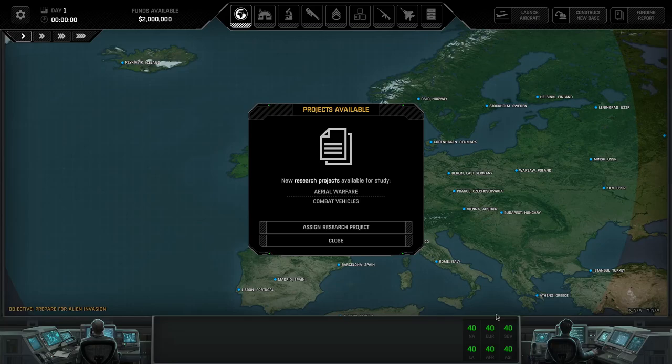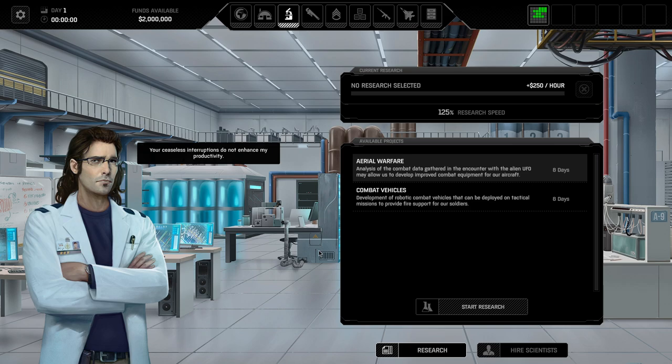Let's have a look at research projects. Everyone looks a little more HD and defined. I'm pretty sure that's Gaius Baltar — a Battlestar Galactica reference. He looks way better in this than Xenonauts 1 already. We've got Aerial Warfare and Combat Vehicles to research. I'm going to pick Aerial Warfare to begin with — analysis of combat data from our encounter with the alien UFO may allow us to develop improved equipment for our aircraft. Combat vehicles are cool, but I don't remember cars being that great in Xenonauts 1.